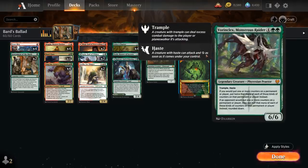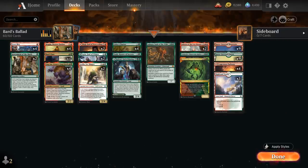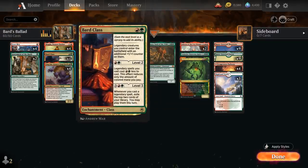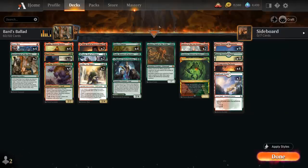We also have a one-off Vorinclax, Monstrous Raider — the 6-mana 6/6 legendary Phyrexian Praetor with Trample and Haste that can give us additional +1/+1 counters and shut down counter synergies from the opponent, especially against opposing Sagas and Planeswalkers which enter with half as much loyalty. Finally, two copies of Inferno of the Starmounts — the 6-mana 6/6 legendary Dragon with Flying, Haste, can't be countered, and Fire Breathing. Notably, with multiple Bard class copies at level 2, we can potentially cast Inferno for just 4 mana.